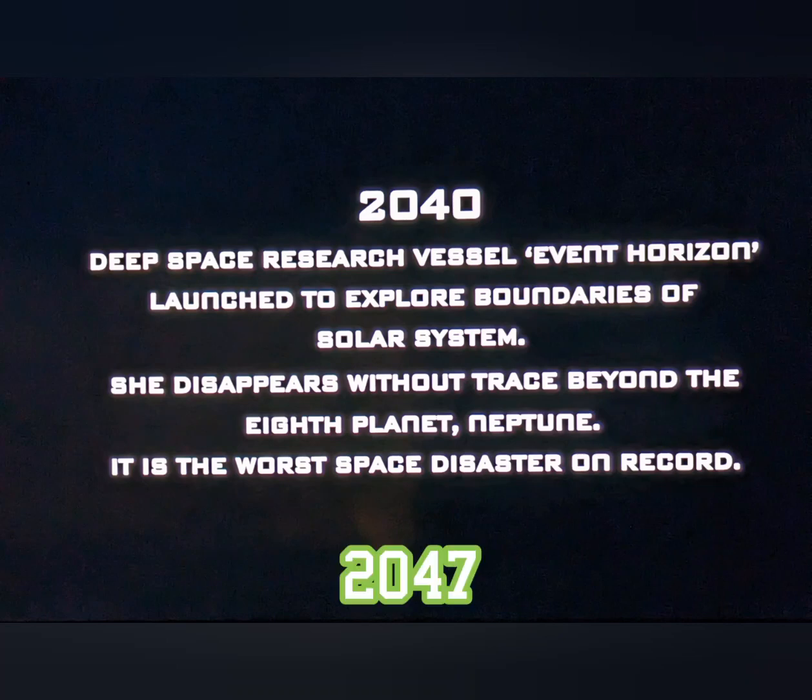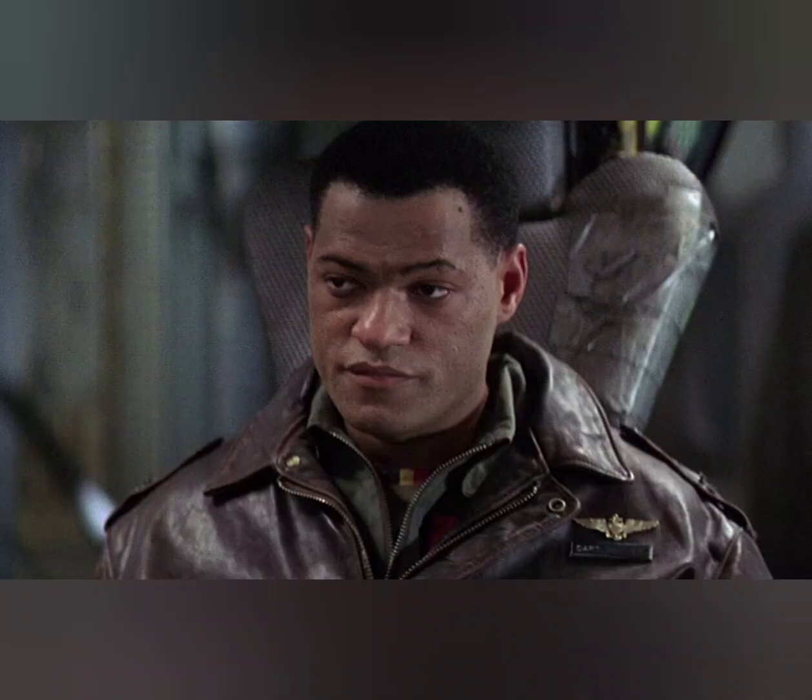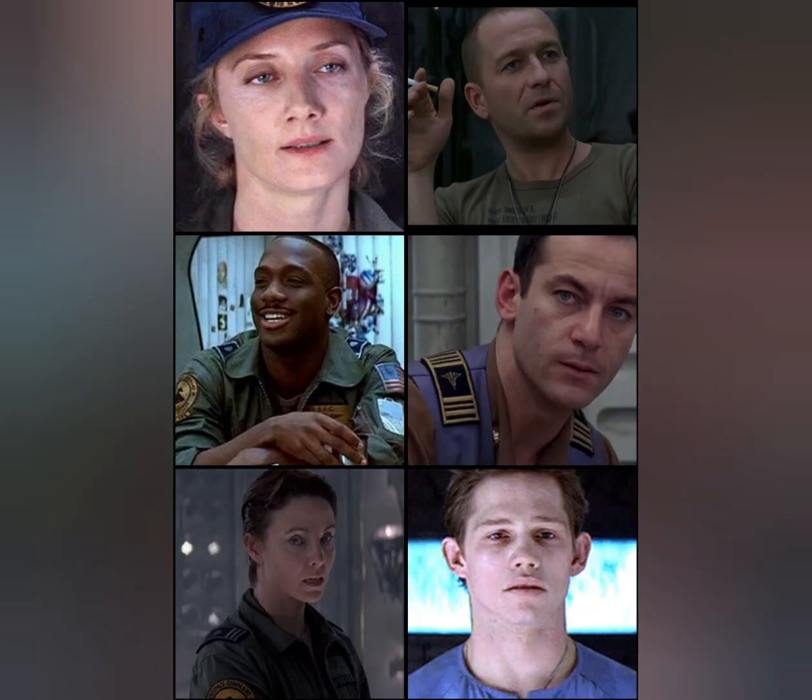As the movie picks up, we are now in 2047. We go aboard the ship, the Lewis and Clark, and meet the crew. There is Sam Neill's character, Dr. Weir, who is apparently the inventor of the Event Horizon and is just being added to the crew. Lawrence Fishburne plays Captain Miller, the captain of the Lewis and Clark. And then we meet the rest of the crew: Stark, Smith, Cooper, DJ, Peters, and Justin.